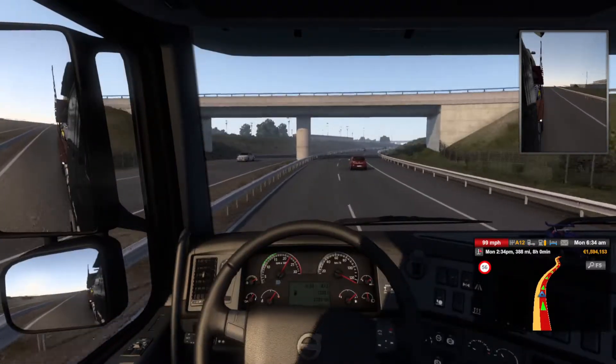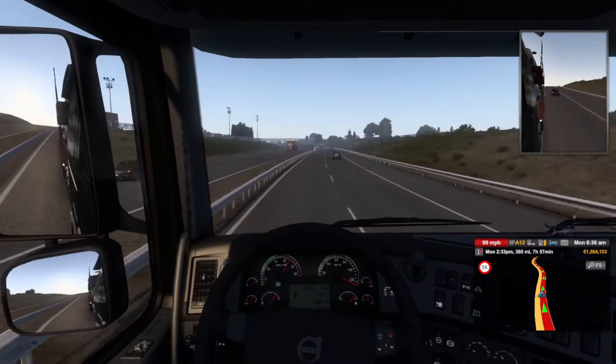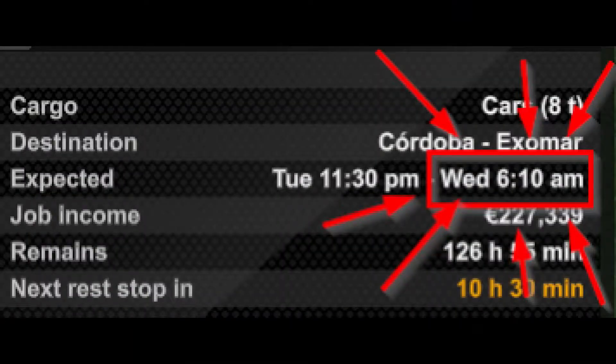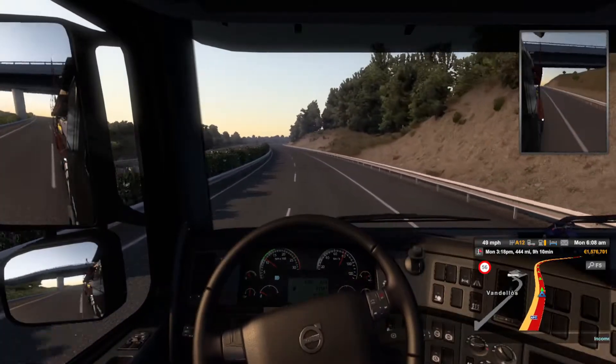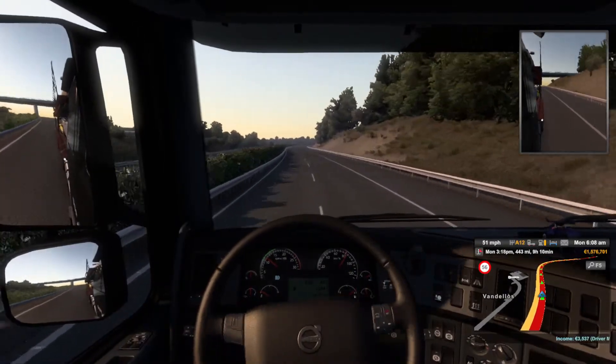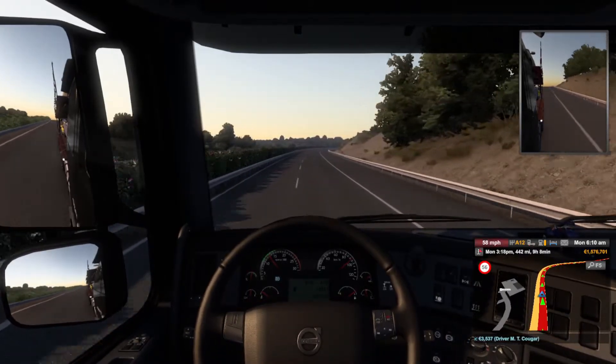The first thing we need to establish — what is a late delivery? A late delivery is when you complete your delivery after the expected date and time listed on your cargo information screen. This does not mean you automatically get zero money and zero experience points if you are one minute late, but a slow drawdown for each minute late.